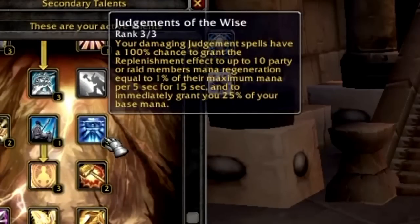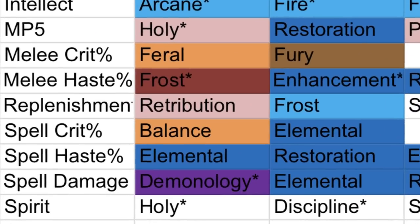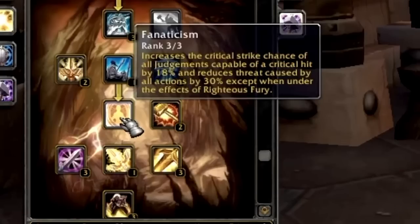Judgment of the Wise gives your damaging Judgment spells a 100% chance to grant the Replenishment effect - up to 10 raid members regenerate mana equal to 1% of their max mana per 5 seconds for 15 seconds - and immediately restores 25% of your base mana. You'll have almost no mana issues as a ret paladin in Wrath compared to TBC, and bringing Replenishment to the raid is valuable since it only affects 10 targets at a time.